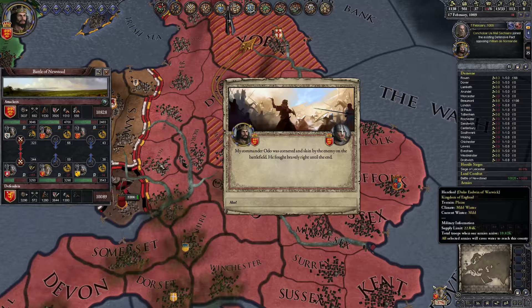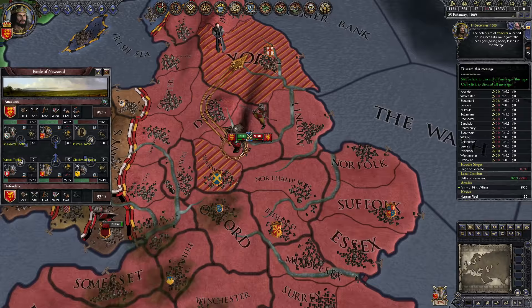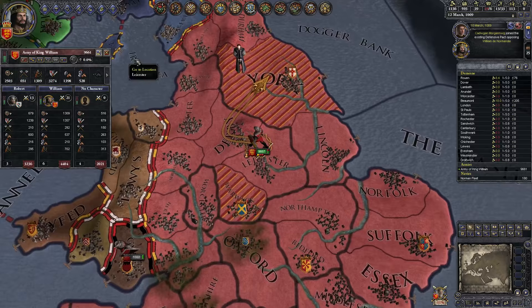Alright, what are we up against here? A 19, a 13 — ooh, that's going to be harsh. And Odo's dead — damn you. Alas. Defensive pact is growing. Knocked one wing out, he's knocked one of ours out. We're stronger in the centre. We lost a ton of guys there. Captured in battle. We're going to want to chase down his army — it's still going to be sizable.